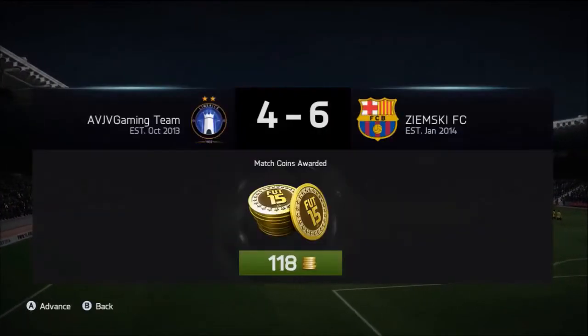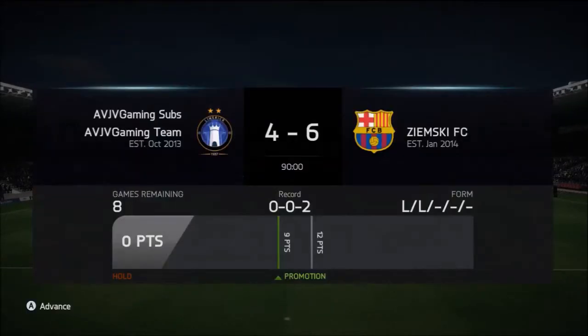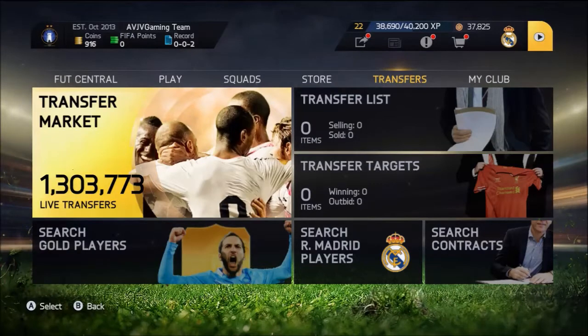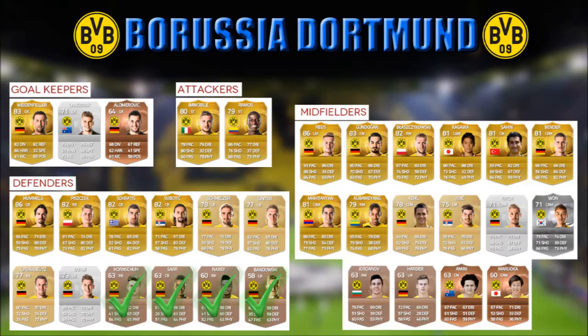We keep our heads held high, scoring four goals against a gold team — I'll take that any day. We didn't start the series on a high but we've got 900 coins and in the next episode I'm going to start doing some big trades, hopefully getting into some big profits. This is the tick list which will appear at the beginning and end of each video, updated with players signed. If you enjoyed, please drop a like and subscribe for more daily FIFA 15 content. This has been AVJV Gaming — catch you in the next video!